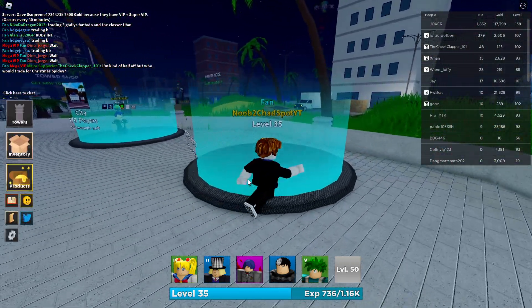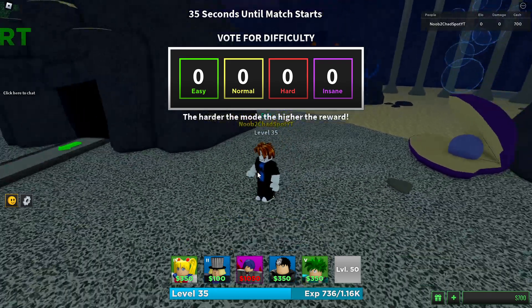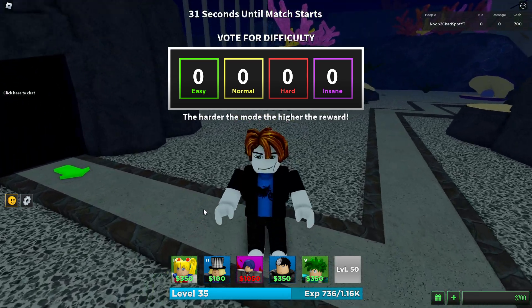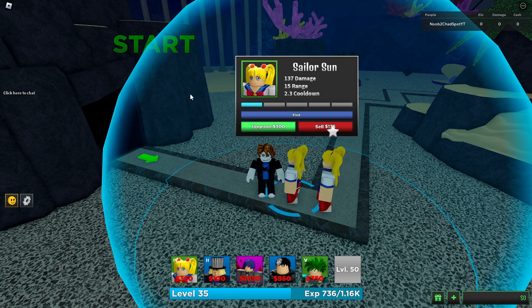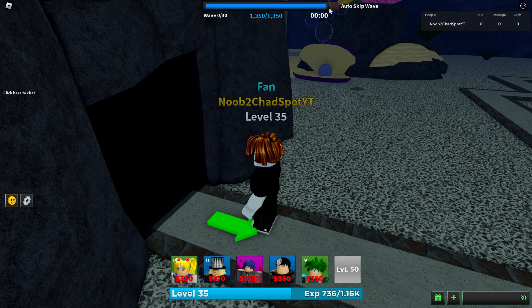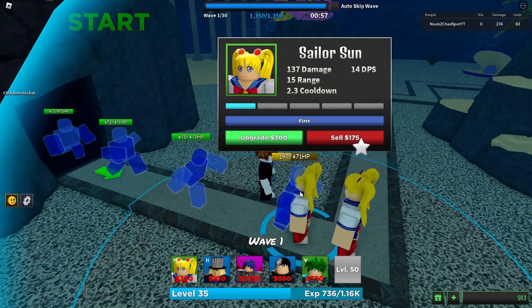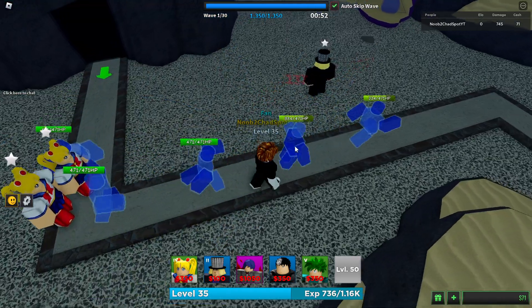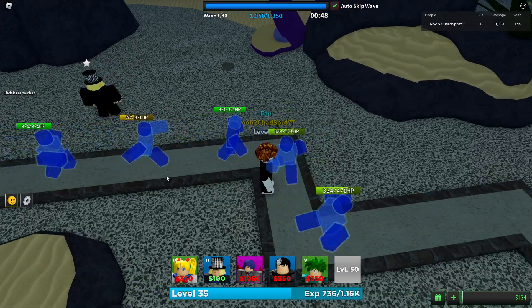Let's go beat another map. We're on Atlantis now — this one was a little challenging. Hopefully nobody here knows who I am. Let's get started. This is just going to be tough in general — we'll start with double Sailor Sun again. The enemy HP is 471 — not too bad, but they are super fast though. Yikes.